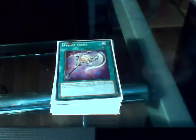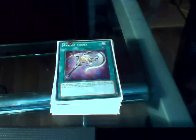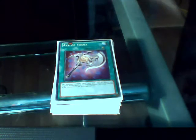Two Axe of Fools. What Axe of Fools does is increase an equipped monster's attack by 1,000 points. It also costs 500 on the standby phase and the monster's effect is negated, so this can be quite effective against specific monsters.